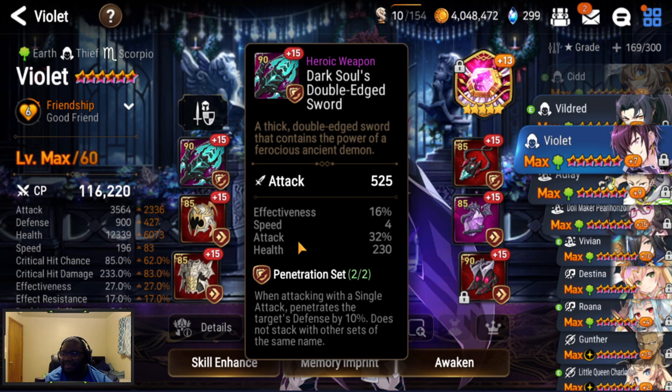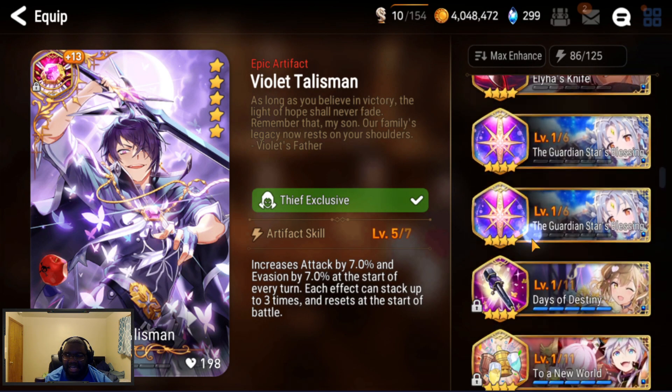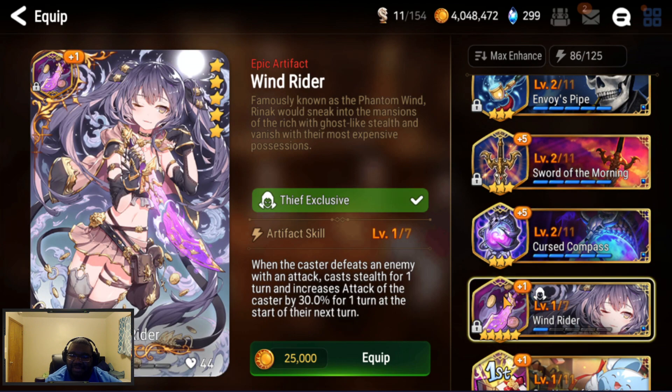I'm running this armor pin set because since Violet is mainly single target - no AOE, no nothing - he benefits a lot from armor pin, since 10% is pretty good. You can use a Leía's Knife with it, but the thing is armor pin and Leía's Knife are not additive. It subtracts 10 from the artifact first and then whatever's left gets subtracted from his armor. The armor pin is separate, so you can't really use two armor pins unless enemies have a billion defense.